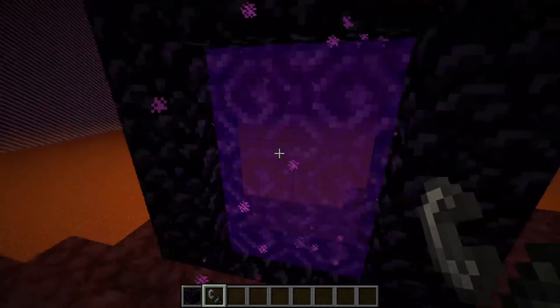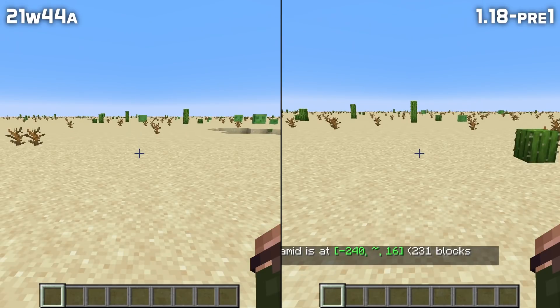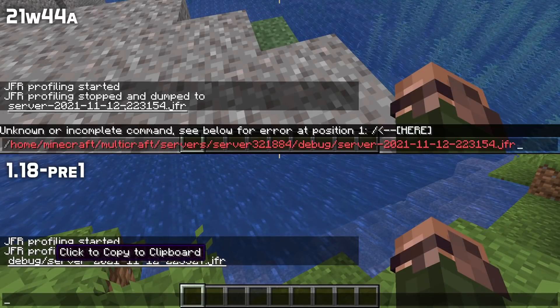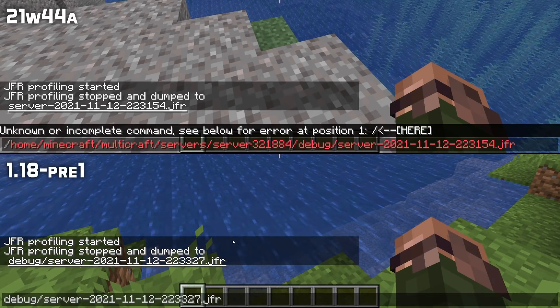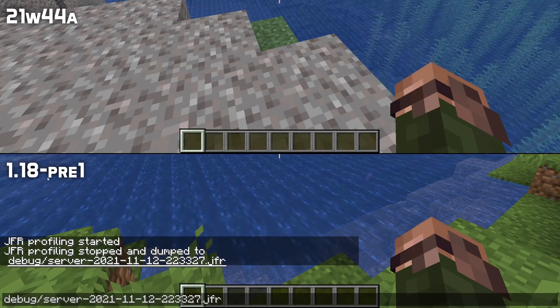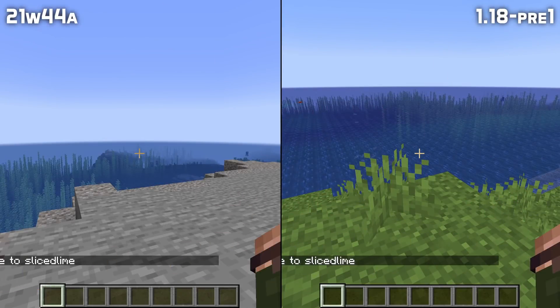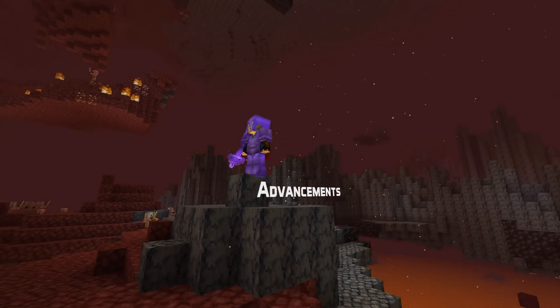Let's move on to some other command fixes. If you used the locate command to locate a desert pyramid in a desert-style superflat world, the game would freeze — that is fixed in this pre-release. If you used the JFR command to get profile reports on a dedicated server and then clicked the link to the report, you would get a full local path to the folder on the server — that is fixed too. Using commands to get ambient effects would cause other effects to stop rendering as ambient, and that is also fixed.